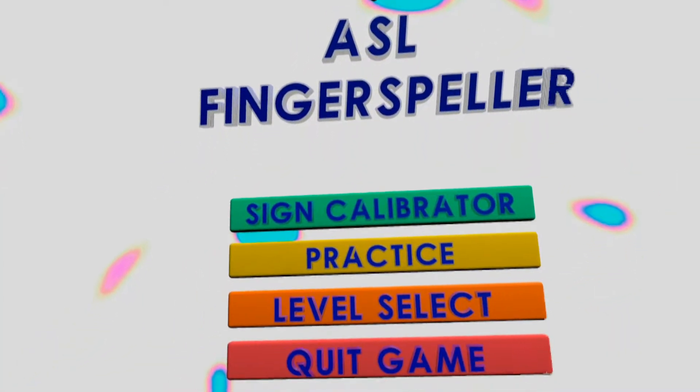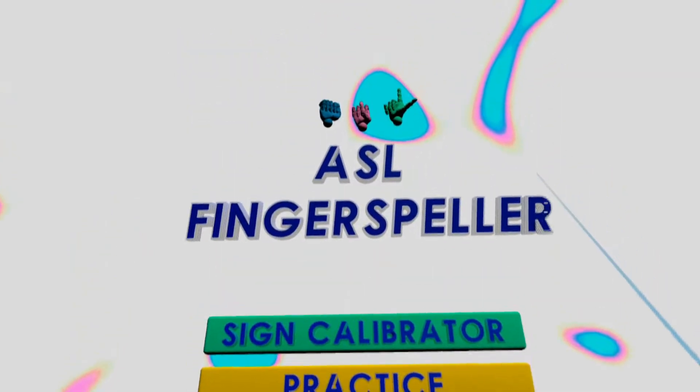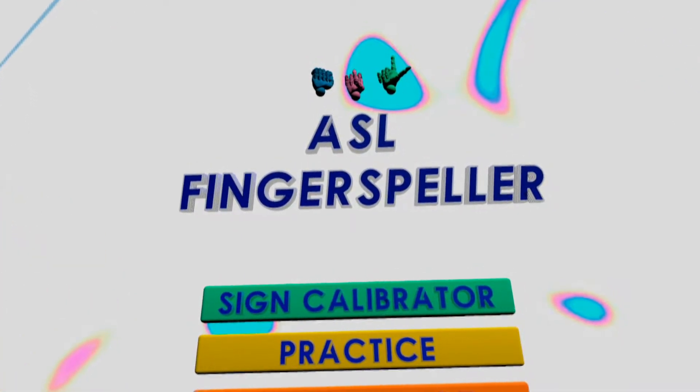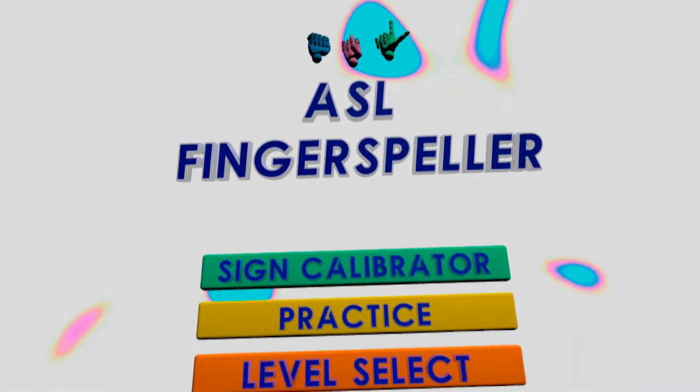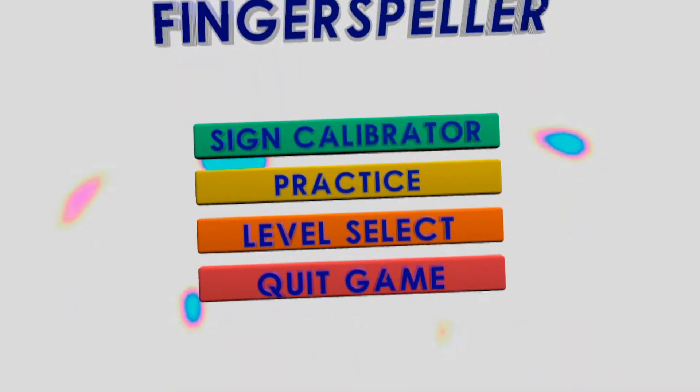Hey everybody, we have an interesting game for the Oculus Quest that we will be checking out today — ASL Fingerspeller, a game that will help you learn sign language. To be kept up to date on the developments and updates of this game and many others for the Quest, make sure you hit that subscribe button to follow along.